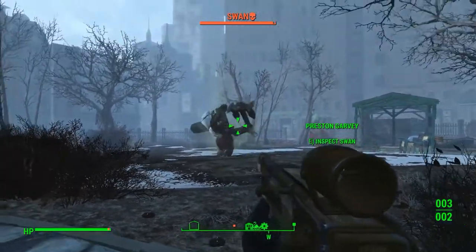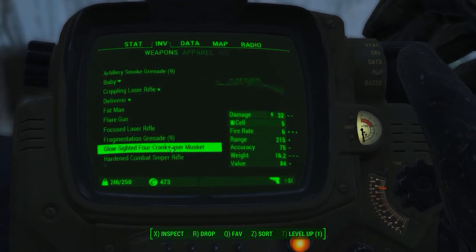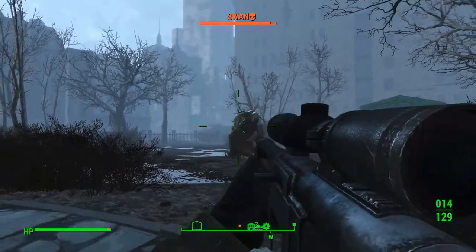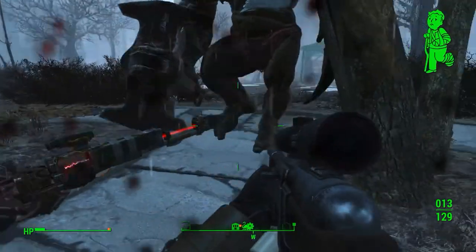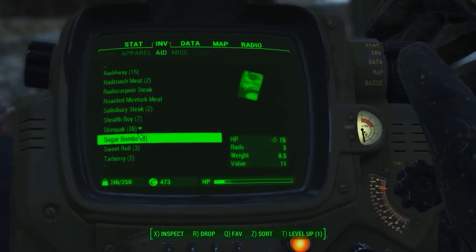I should equip a different gun that shoots faster. Was it this one? I think it was this one — that shoots in succession. That was bad. Why can't I run? I've been blocked by a tree, and now I'm going to die. No — that went really wrong really fast. I should have dodged the tree.